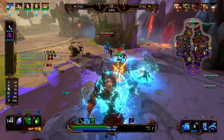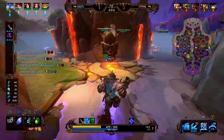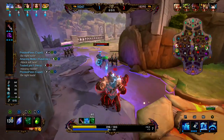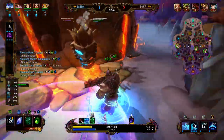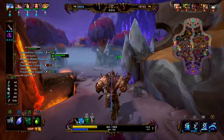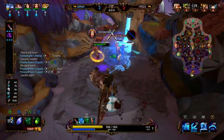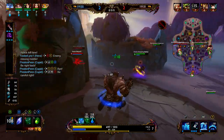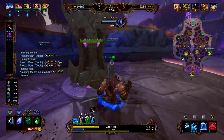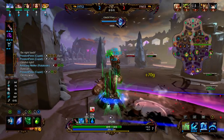Frostbite lasts for a few seconds so we could probably get a few basic attacks off and benefit from the passive. Chiron is definitely out-poking us right here, we've got to be a little careful. We want to contest this Totem of Kill — we're going to freeze him, Rat's here. He's going to dash. We should have walled instead of trying to get damage off with our two. Since Rat's here, we're going to rotate back to our blue buff. Hun Bats is here, we need to be careful. We're chased back to our tier two — we go ahead and back since we don't have the health or mana to really fight.